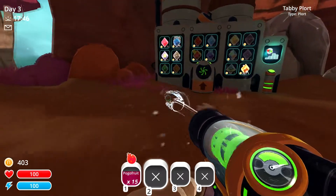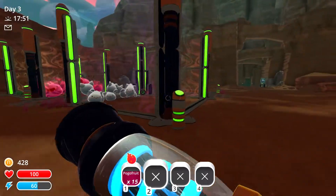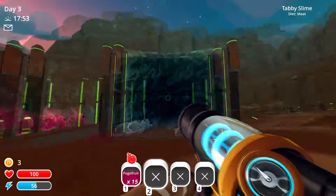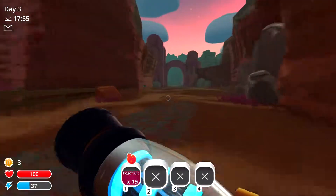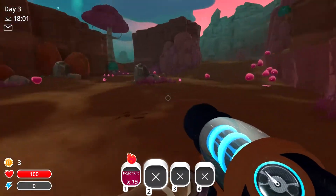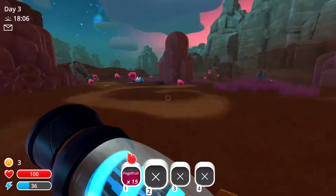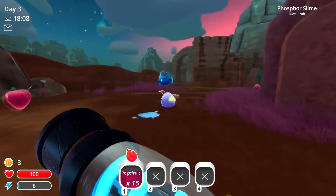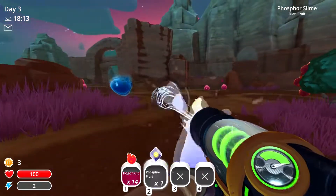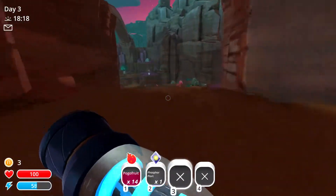Oh, I missed it. Amazing — put the solar shield on. Cool, makes it all nice and neat looking. Now we're going to go ahead and try to get some phosphoro slimes, or feed the phosphoro slimes. Oh, look right there — eat this. I just need the plorts.